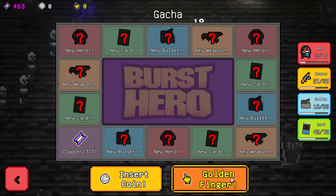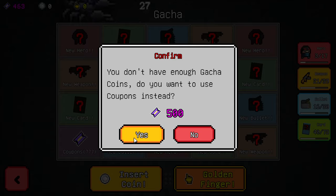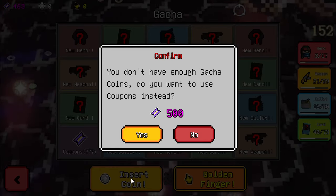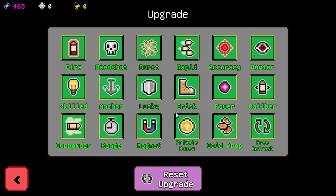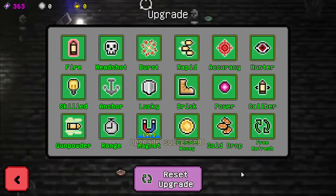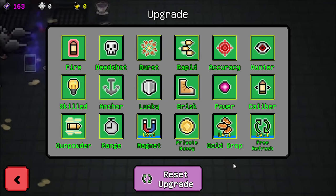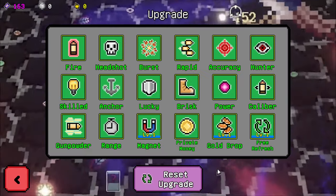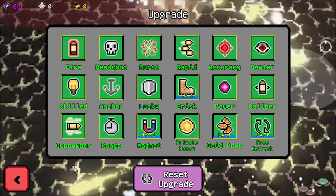Also, what is gacha? Oh — insert coin. You don't have enough gacha coins. I see. Do you use coupons instead? I guess we just need to get a little bit more as far as this goes. You can upgrade magnet range, upgrade gold drop, get a free refresh. We can upgrade bullet damage rate increased by five. How about we go with Brisk — that's movement speed, right? You can also reset the upgrades as you go.